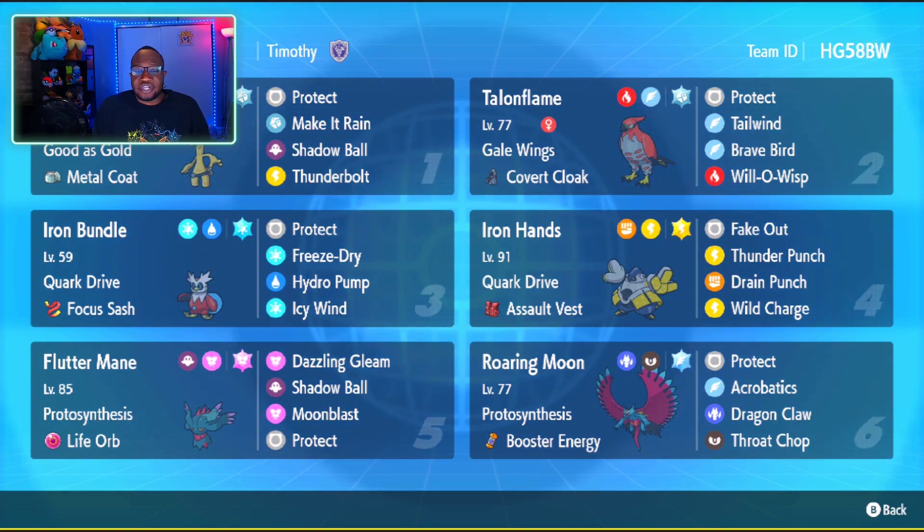So we have Gordingo, Talonflame, Iron Bundle, Iron Hands, Fluttermane, and Roaring Moon. The idea behind this team is very, very simple. You have Tailwind, and then you have five hard hitters, and you set up Tailwind, and then you just go. You just blitz.